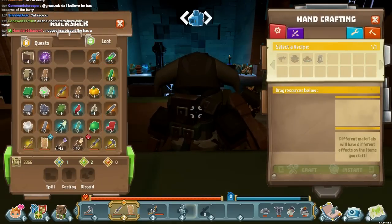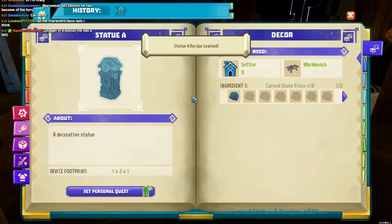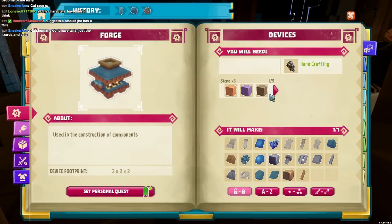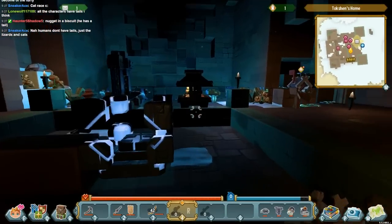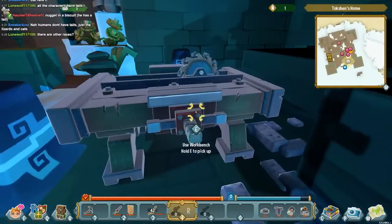Let me read this statue recipe so I can learn how to craft one. You click on an object and it tells you exactly what you need to make it and what it will make — this is going to make Statue A, a decorative carved stone piece. It's a cool system. I need to make another chest, which I believe is made through a workbench.